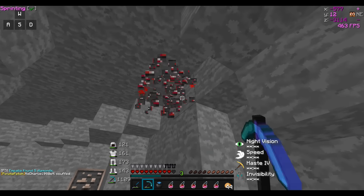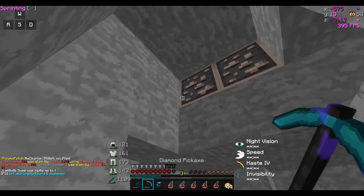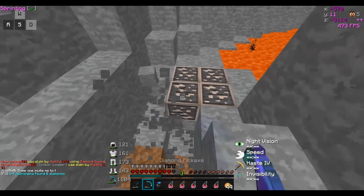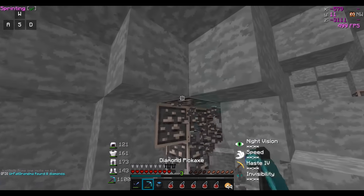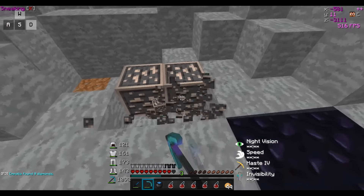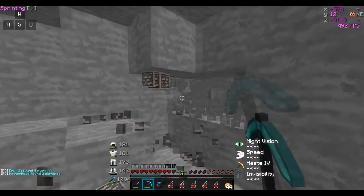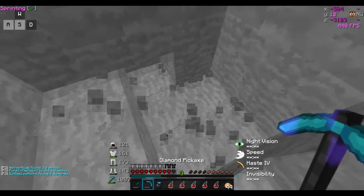I'm in the mines using a silk touch pick because I want to keep the ores. I actually have a plan for how I'm gonna design the pet room — you guys will see it eventually once I finish it, but you can pretty much assume it's gonna have to do with the ores. I'm just gonna get a good amount of ores. We got one diamond — that's pretty sad.